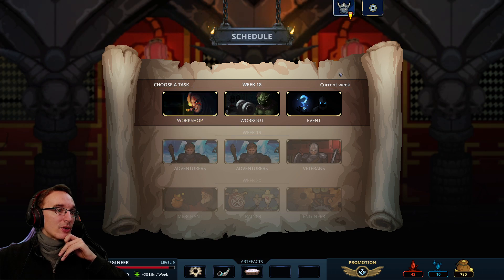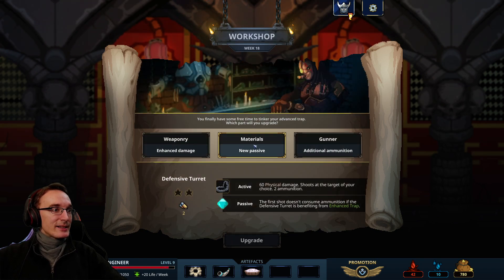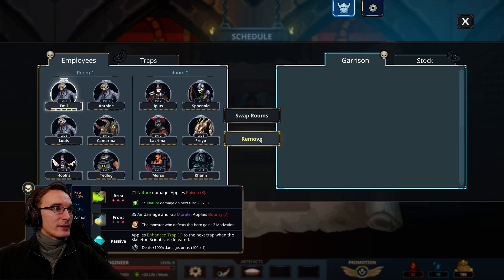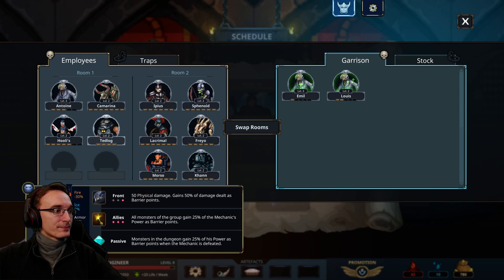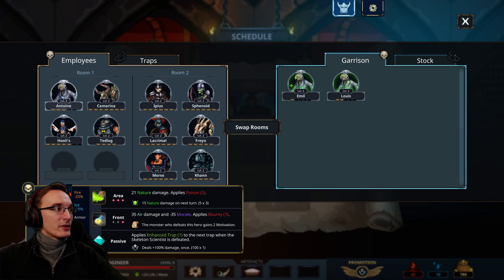We can head into the workshop to improve our big trap — I like that. New passive: broken armor sounds about right, let's take that, and then the additional ammunition. Seems like we couldn't have them regain some stamina, so we'll have to remove them. This one in room number one seems correct. Does it make sense to have this one in at all? Probably not really.